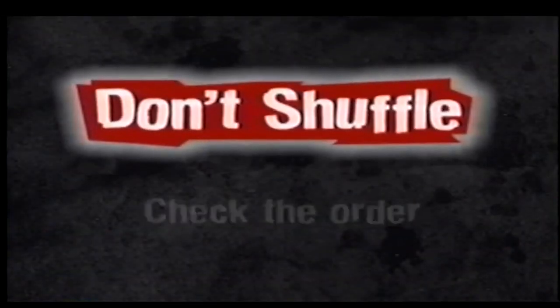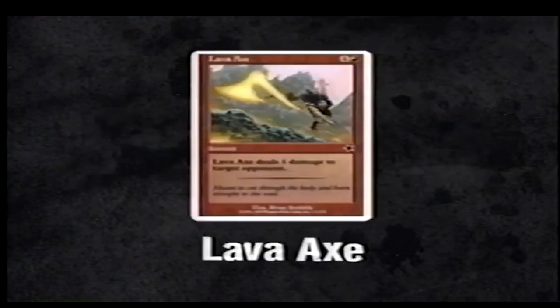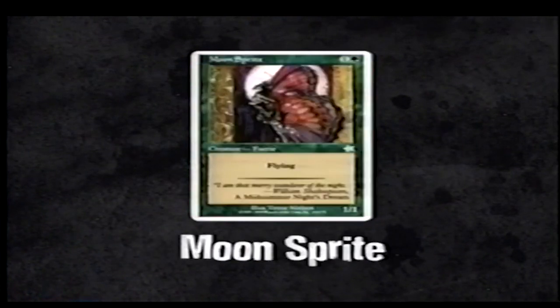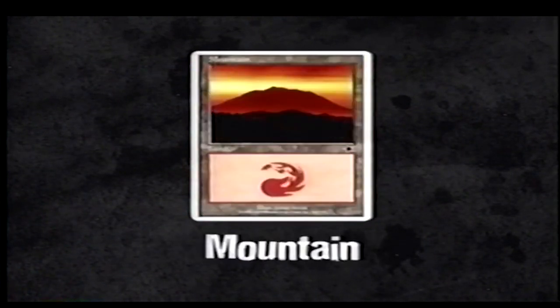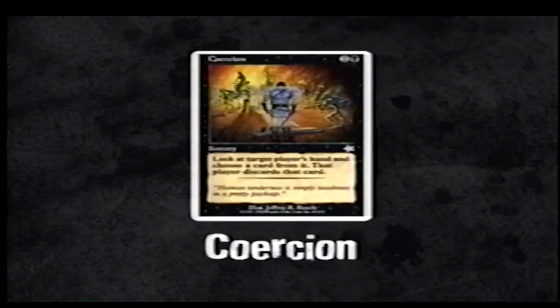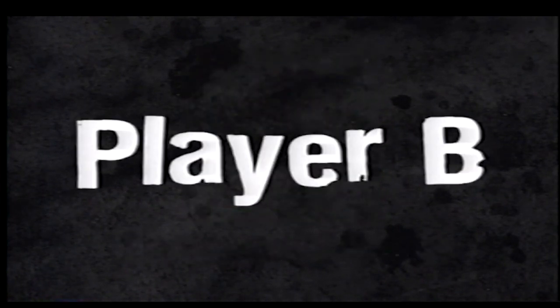To play along with the video, you must stack your deck. The top card for player A should be Lava Axe, then Scathe Zombies, Goblin Hero, Moon Sprite, Swamp, Mountain, Forest, Willow Elf, Mountain, Coercion, Ogre Warrior, and Monstrous Growth. Don't worry about the order after your first 12 cards.